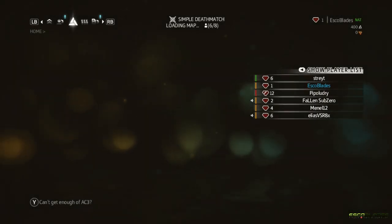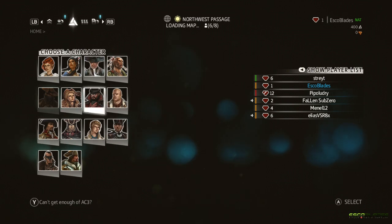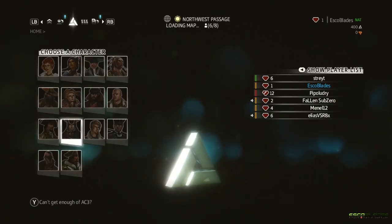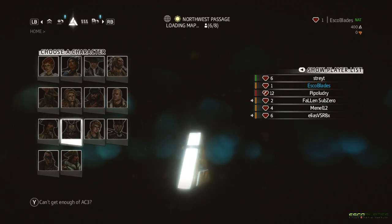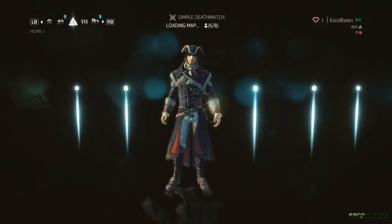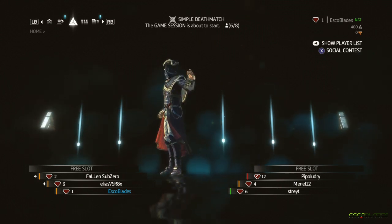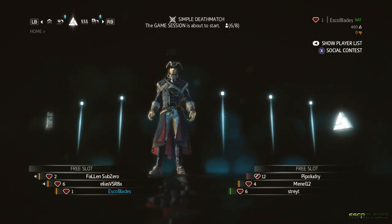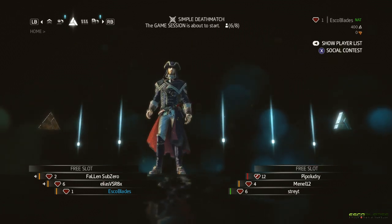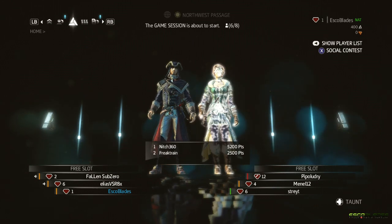How's it going everyone, EscoBlades here with some Assassin's Creed 3 multiplayer. This was the very first game I got straight after one of the three intro sessions — as I mentioned in the intro session video I uploaded, there are three intro sessions this time around. After the first one you have the chance to get a game and it puts you straight into Simple Deathmatch, which makes sense. For those of you who are new to the multiplayer, Simple Deathmatch is deathmatch but without any abilities — it's literally just you against everybody else.